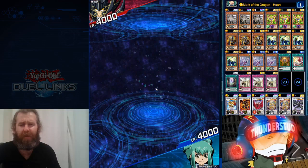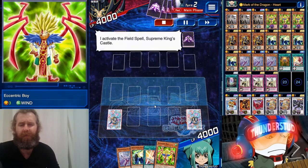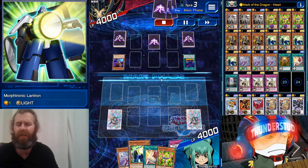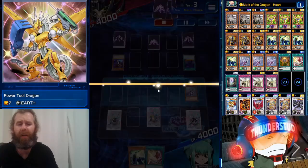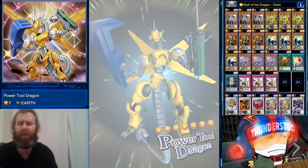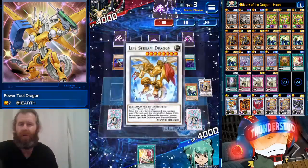Alright, here we are facing Supreme King Jade and we're going first. We show him the Mark of the Dragon Heart. We got Eccentric Boy. We could have set the Lantron - setting Lantron is a really good first turn play, it's almost like a Wing Caribou, not quite as good since it just has to be in defense position and destroyed by battle. Anyway, we normal summon Eccentric Boy, that's going to be Power Tool Dragon. We already have our equip. It's worth putting equips in the graveyard for your Life Stream - we're gonna bring out our Lantron and go into Life Stream.